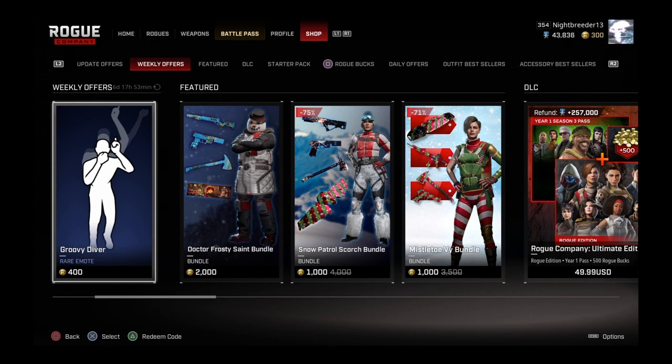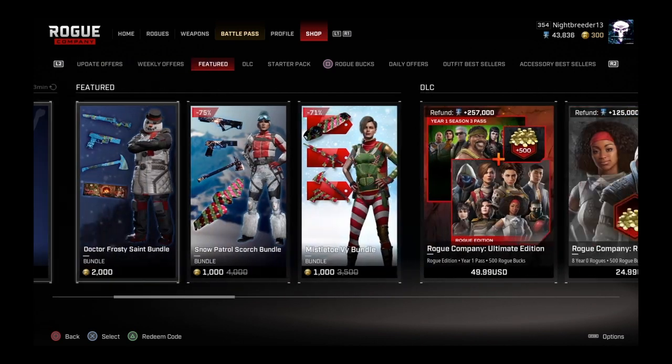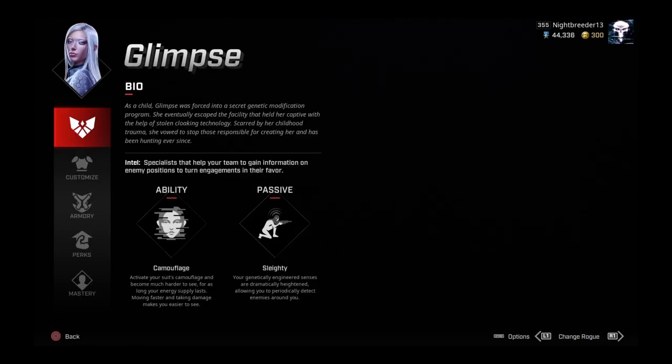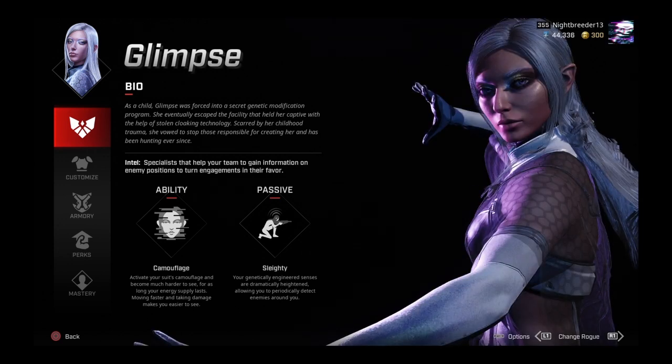What's going on guys, this is Ghoul Scout. Rogue Company just kind of dropped this update — I was not expecting to wake up and have Glimpse this soon, but she's out. There are also some new items in the shop: we've got that new Gundam-looking Secret skin in there along with the skin for Glimpse.